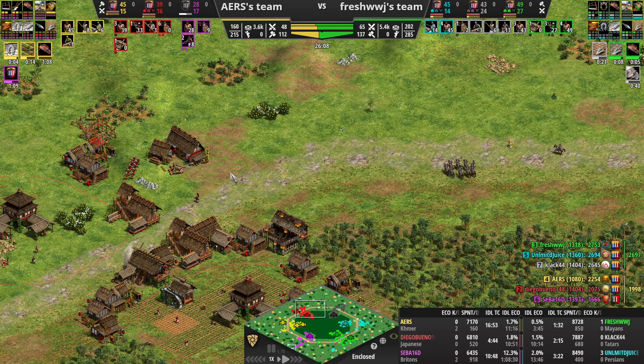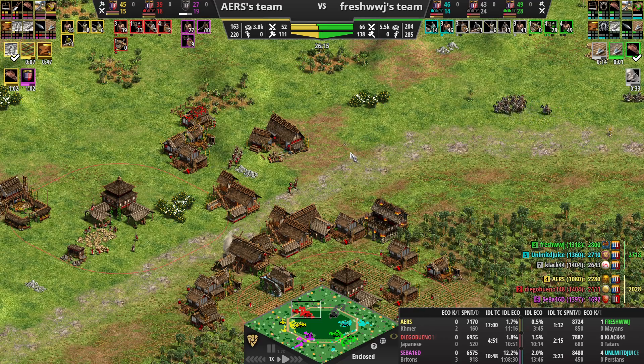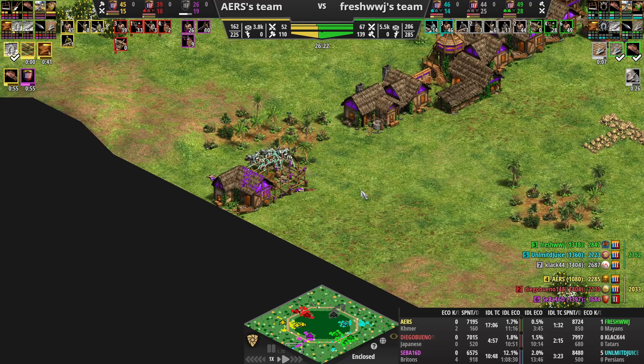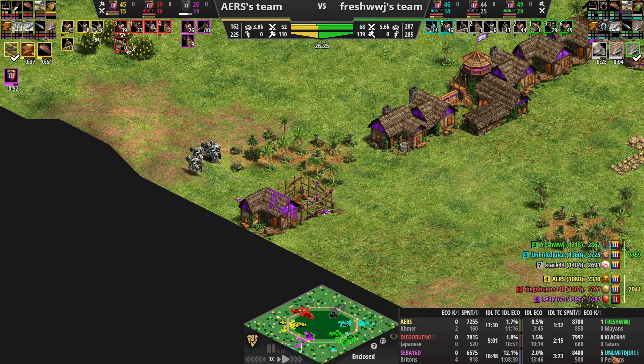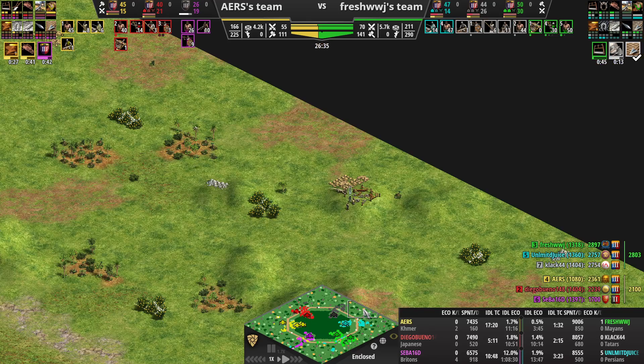They had such a fast castle — we thought they would have had a lot more knights than just six with only one upgrade. We were all very worried. Clack was worried about red seeing his micro was pretty good. I was worried about yellow coming to help purple. Pay attention to this — Juice is at 5-0 eco KD right now.